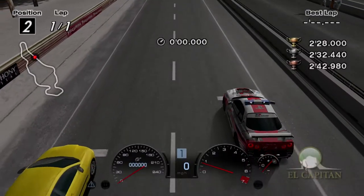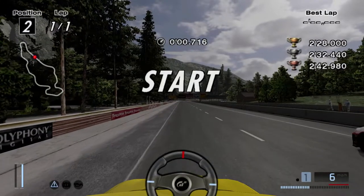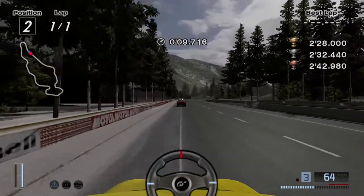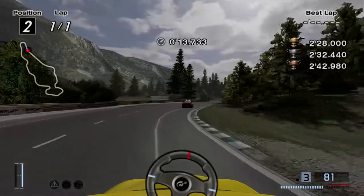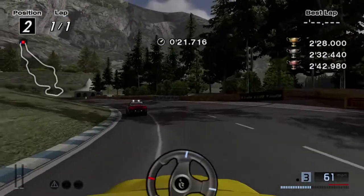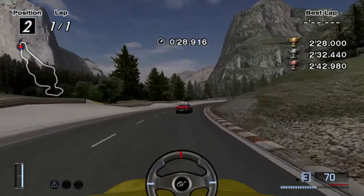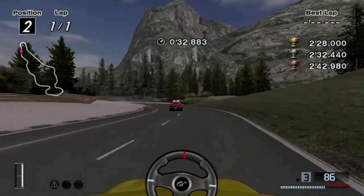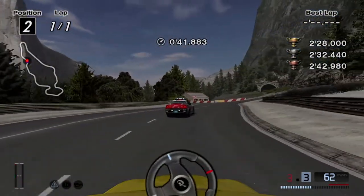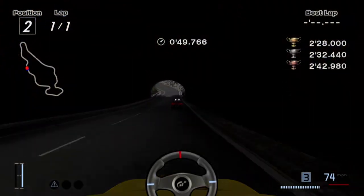First one-lap guide run, back at El Capitan. This one took a few attempts, mainly because it's hard to keep your car on track in that reverse corkscrew section. You're in some kind of Spain-ish car — it's called a Seat Leon Cupra or something. I don't really get European crossover sport vehicles — I don't know what they are or why they're so popular. In the game they're kind of unattractive, not really powerful, don't like to handle, and they're all front-wheel drive.